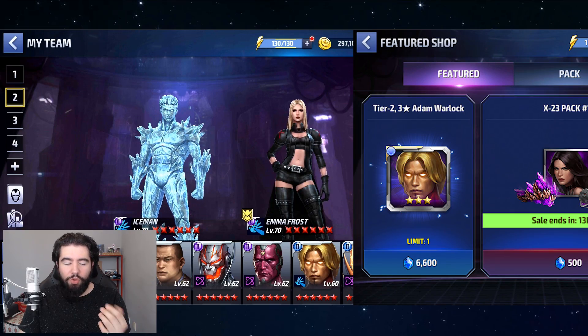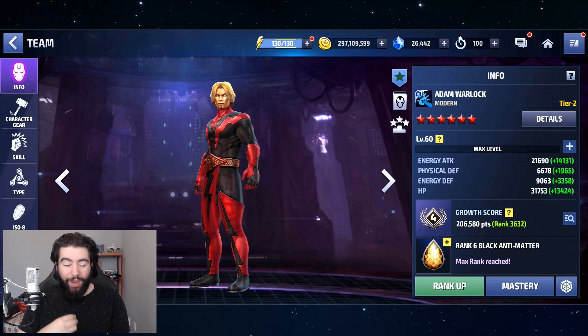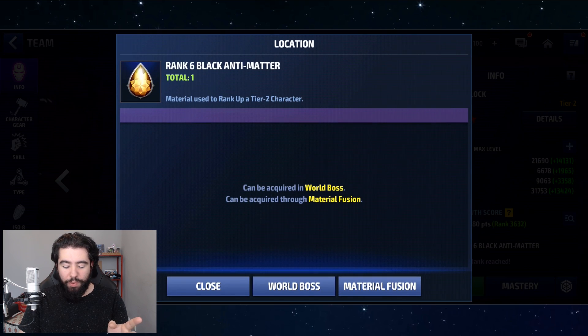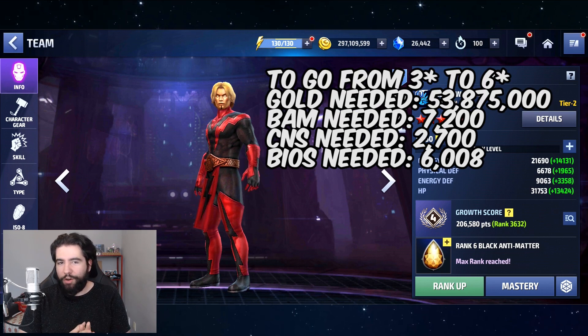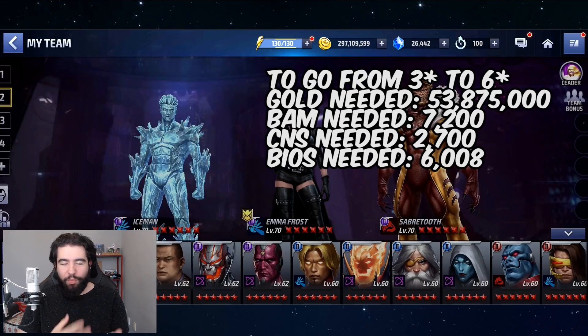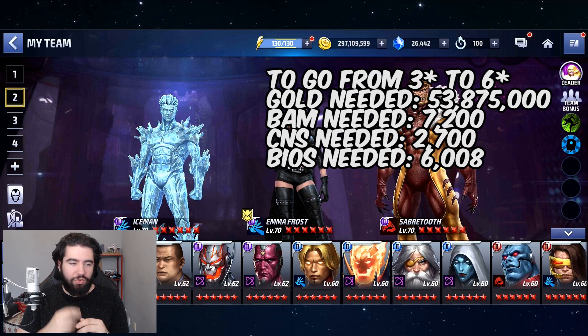Unlike the other three, the first initial purchase is going to cost you substantially more — I believe it's in the realm of north of 6,000 crystals, 6,000 or 6,600, just like Magneto or very similar. On top of that, he only comes in at three stars. So instead of getting a six-star character like the other three, you get a three-star character who's not a mutant, and he's also a native Tier 2. Because of that, Rank 6 Black Antimatter is needed — you need to use Black Antimatter starting from Rank 1 and building up more, just like you would for Thanos, Odin, or Dormammu. He is as expensive as those characters, with the only difference being you skip the first three stars. However, those first three stars are not very expensive — it's those last three stars that really cost you tens of millions of gold and thousands upon thousands of Black Antimatter.